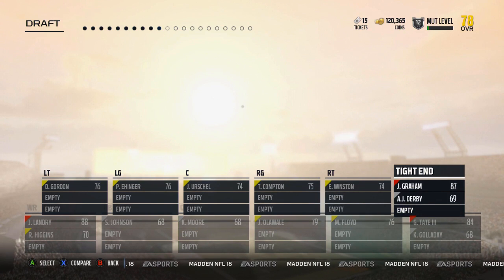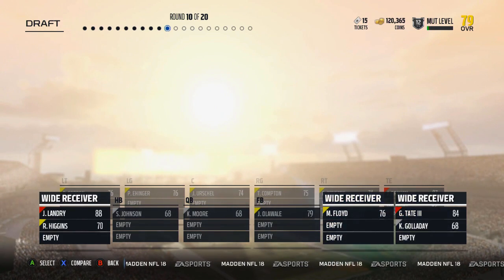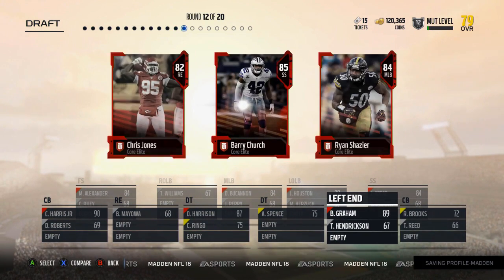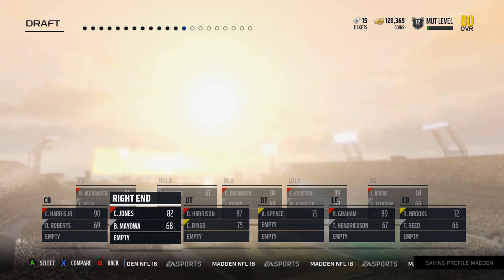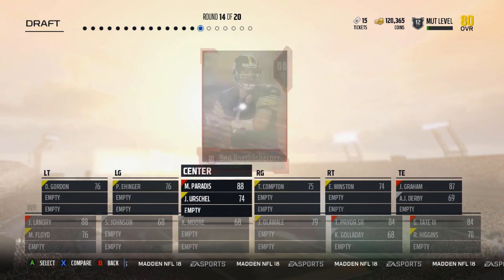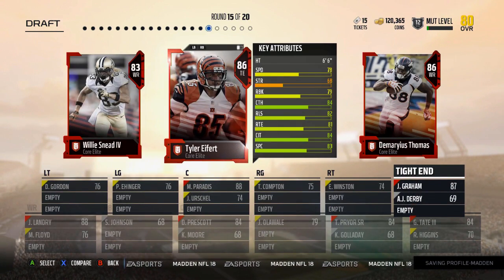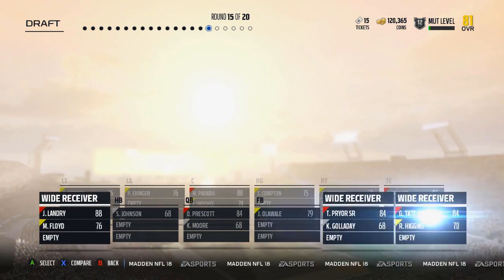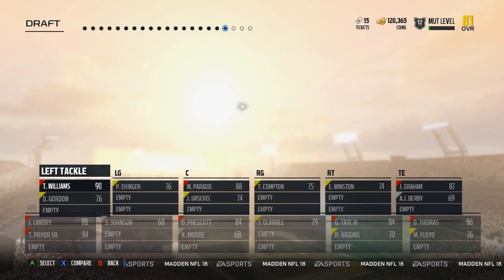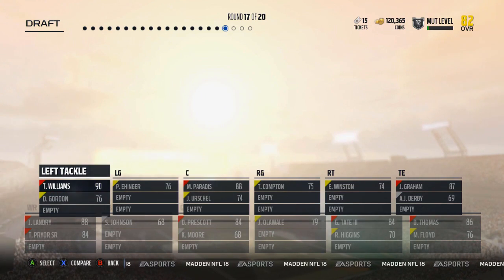I'm going to take Jimmy Graham here. It's an all-wide receiver round — give me Pryor. I've got to take the left end. Right end — that works out well. Get a right outside linebacker. So we're taking the center — we need a center. Give me Dak Prescott. Don't have a running back. Best plan might actually be just to wait on wide receiver and corner because you get a ton of repeats in here.